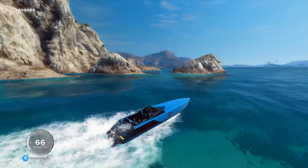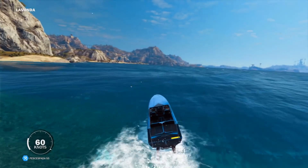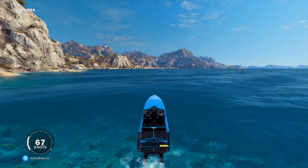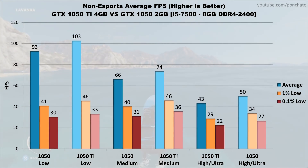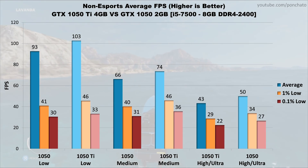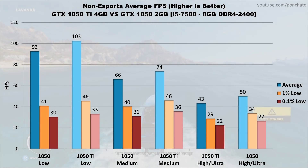To give a general idea of the performance difference, we'll look at the average FPS across eSports and non-eSports titles separately, since performance in eSports titles like CS:GO can be radically different than that of a more traditional game like GTA V or PUBG. For the non-eSports average — combining Battlefield 1, Deus Ex: Mankind Divided, GTA V, Just Cause 3, and PUBG — low settings showed the smallest overall difference, likely because lower settings tend to be partially CPU bound. On medium settings the Ti was about 15% faster across all three metrics, while on the highest settings it held around an 18% lead.